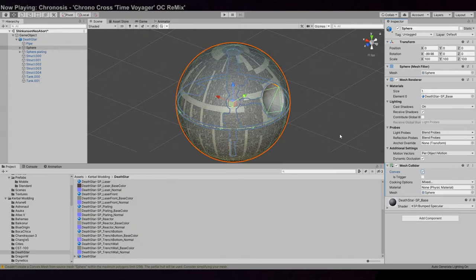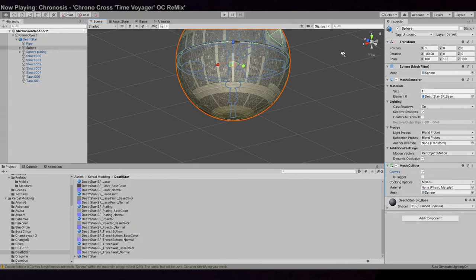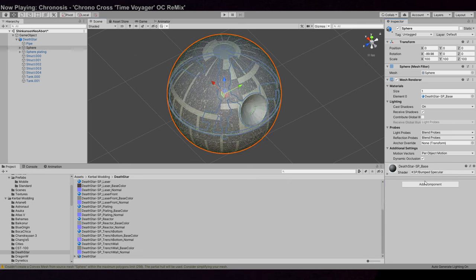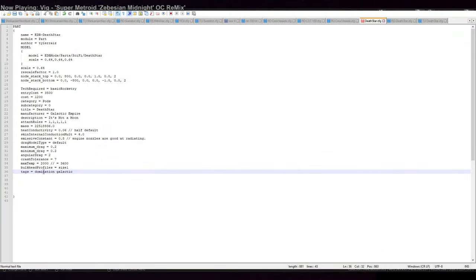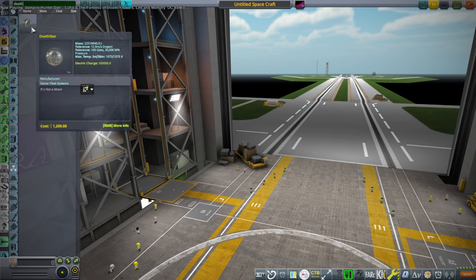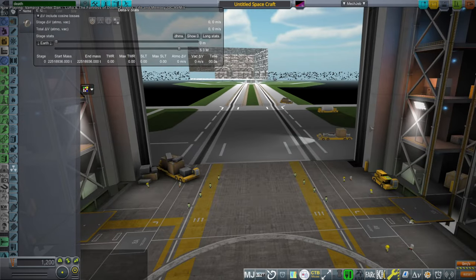Added textures to the interior stuff and to the laser, and all this should be adjusted after we bring it into Kerbal Space Program to see what the colors really look like there with the planet shine and all that. A lot of times you see the Death Star with blue planet shine on it. Here's what it looks like in Unity as I get ready. I think the city areas needed more definition, needed to be split apart more. This is the configuration file for Kerbal Space Program - super simple really, because right now there's not a whole lot going on with the Death Star.